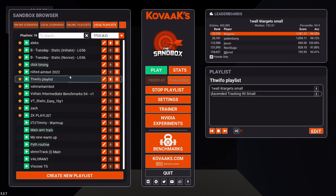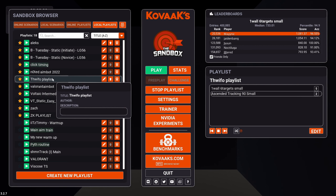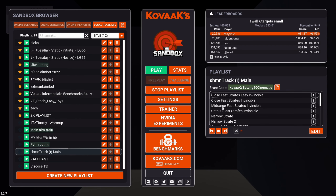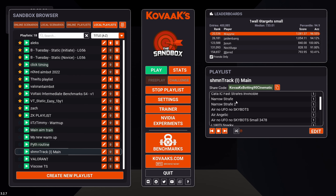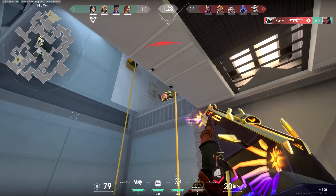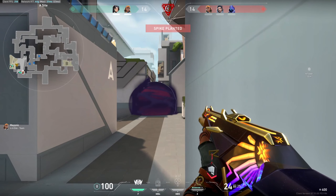I'll put all the share codes for these three playlists in the description for anyone that uses Kovaak's. When aim training, you also have to figure out what individually is your problem. My tracking was relatively good but my flicking was bad, so I mainly focused on flicking scenarios. The way to determine that is to use whatever aim trainer — if you don't want to pay for Kovaak's, a good free alternative is Aim Lab. Do flicking and tracking scenarios and see whichever you're performing worse on, and focus on that.